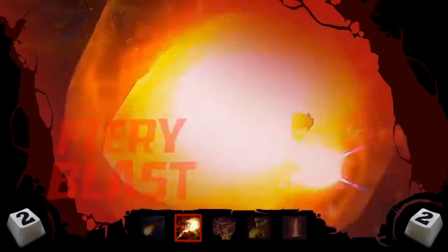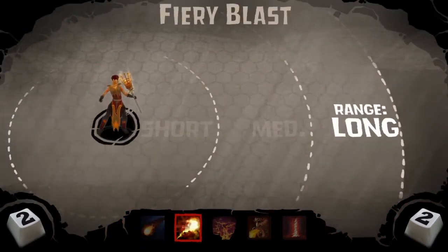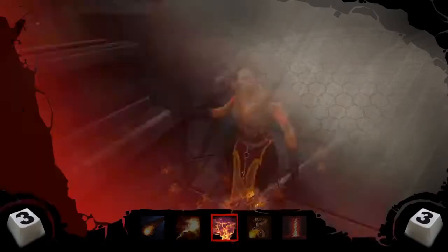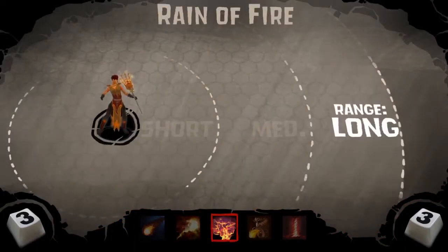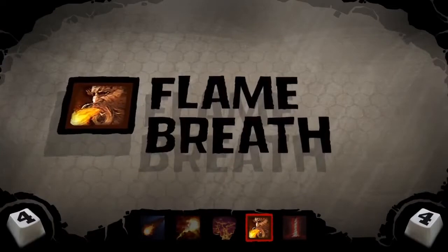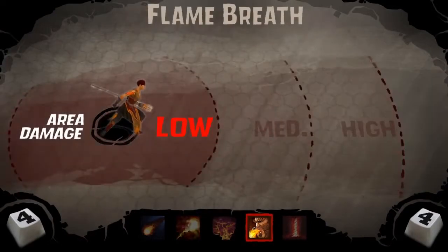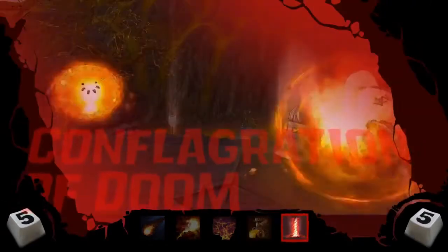Felicia's abilities include: Fiery Blast, Ray of Fire, Flare, and Conflagration of Doom.